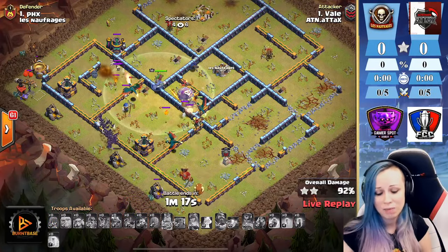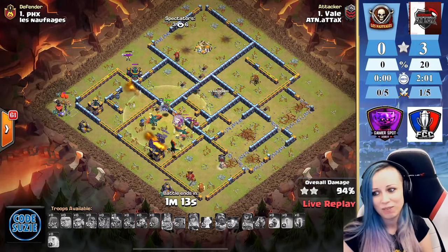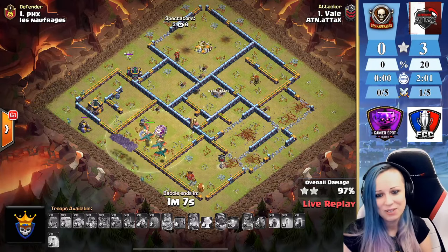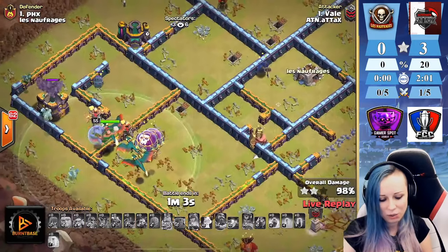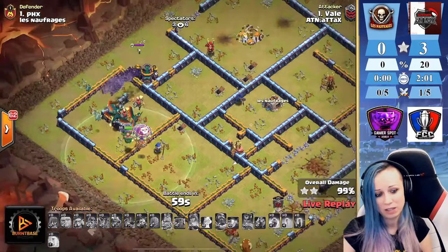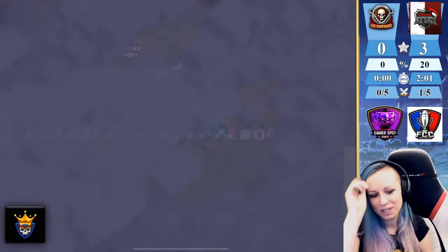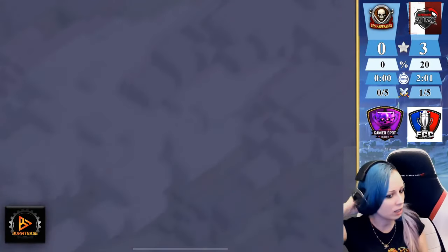Smash! One minute 18 seconds left and this is a GG. Very nice attack — did he need the bat spells? I would say no, no bat spell at all. He has so many dragons; I know many of them are low health. Nice job from Vali — the first triple is in. Xenos is in.